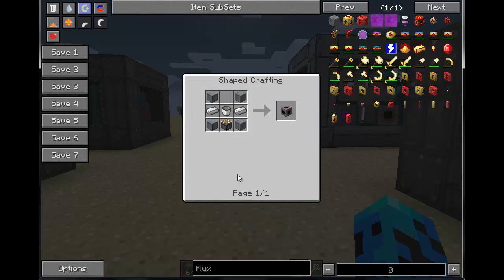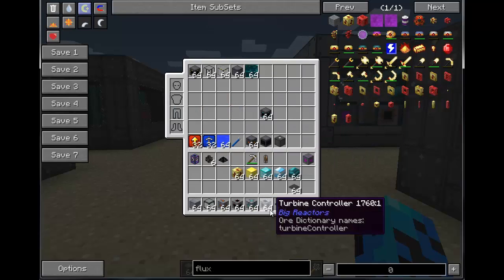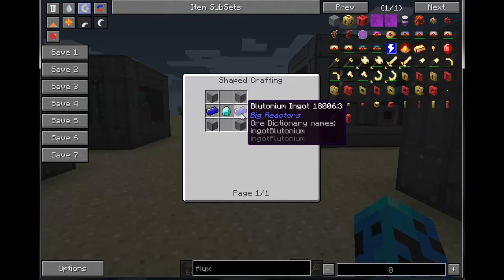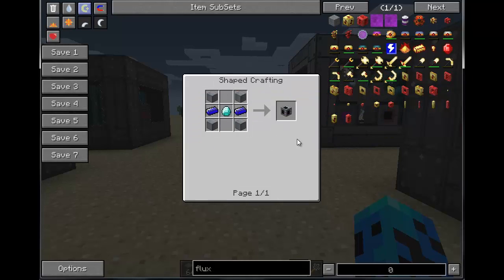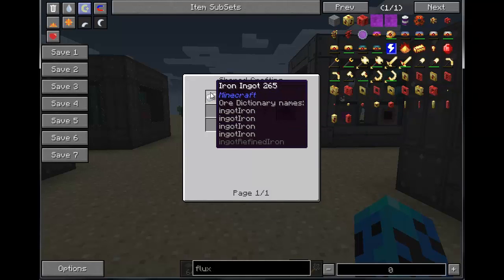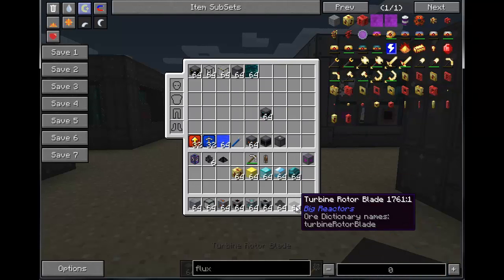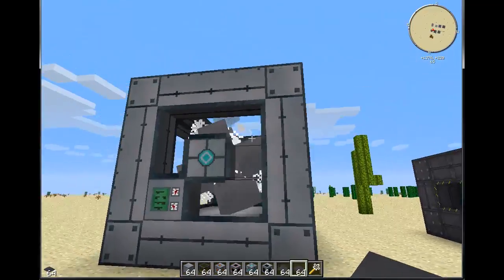You have a Turbine Rotor Bearing — this will probably be one of the most expensive parts of the build. It uses Turbine Rotor Shafts. Then there's the Turbine Controller, which requires two pieces of Plutonium, so you'll have to process at least two pieces just to make it. Getting into this second step of Big Reactors is a little more costly, but the payoff is much better and worth it. Turbine Rotor Shafts use iron and Cyanite, and Turbine Rotor Blades use Cyanite and iron as well.